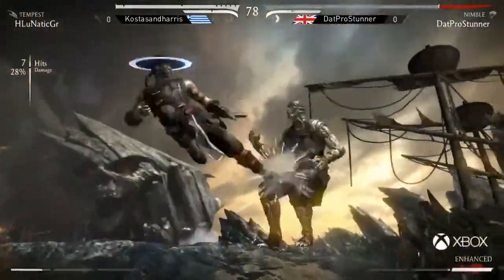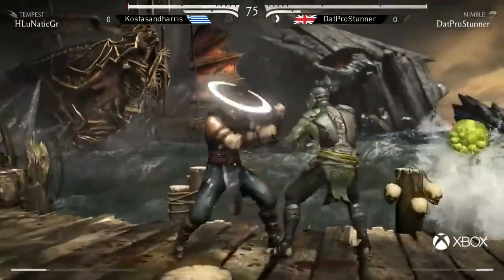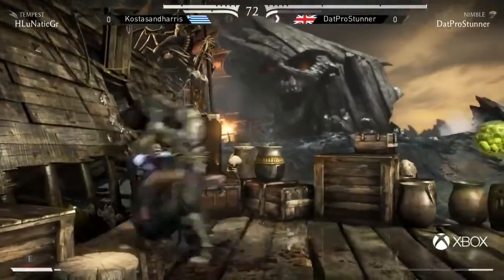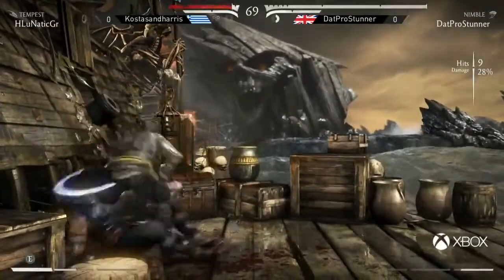Meter burn spent before he'd even left the ground — to me that suggests fear. That really suggests fear. That ball isn't going away. Is he going to come off it? He's keeping it there. Here it comes. He combos off it. This is 2v1. This is literally 2v1 right now. That ball is another player.